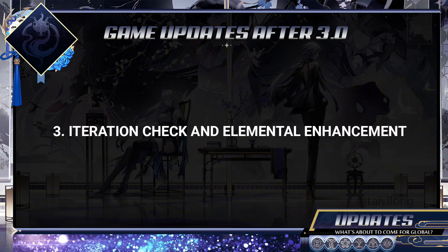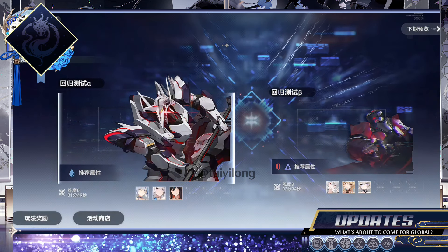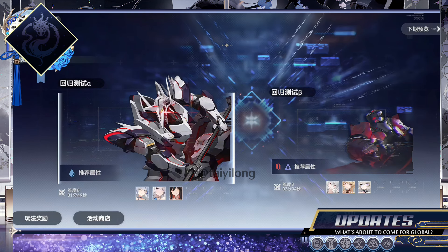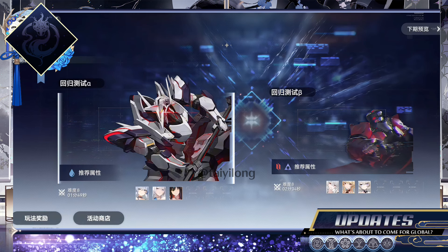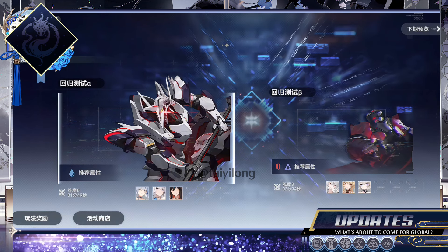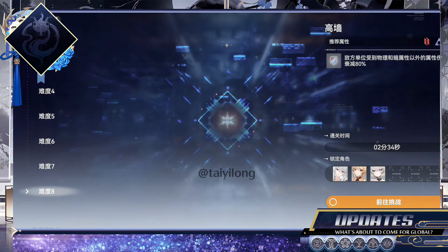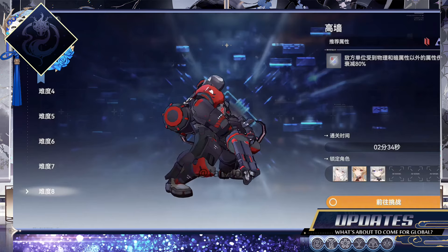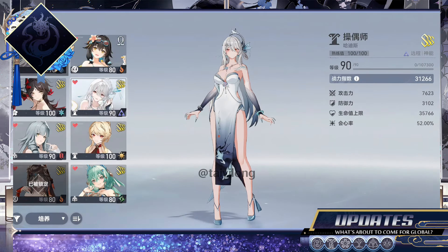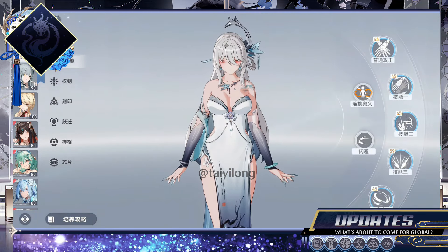3. Iteration Check and Elemental Enhancements. After the update of Patch 3.0, we got this new challenge mode, Iteration Check, where it's a battle mode that requires you to use the elements suggested for each type of battle. However, alongside it, we got a new update for the building system of characters, as I previously informed through other videos and talks through my Waketion QQ, Discord, and other social apps. My suggestion, if you're lost on which skill you should improve first: for damage dealers, always give priority to the skill that deals the most damage, and the skill that will affect all abilities of the character.